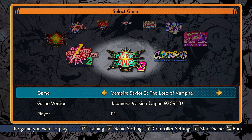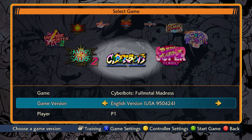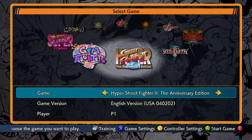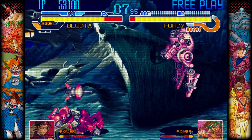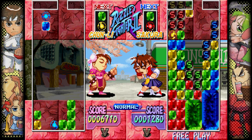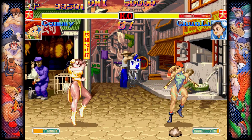Capcom Fighting Collection includes 10 fighting games. Half the titles are from the Darkstalkers series, with every main entry from the franchise showing up in this collection. This itself would make up a decent compilation, but the collection also includes the fantasy fighter Red Earth, the mech-battling Cyberbots, the chibi-styled Super Puzzle Fighter 2 Turbo, Super Gem Fighter Mini Mix, as well as the obligatory Hyper Street Fighter 2 Anniversary Edition.